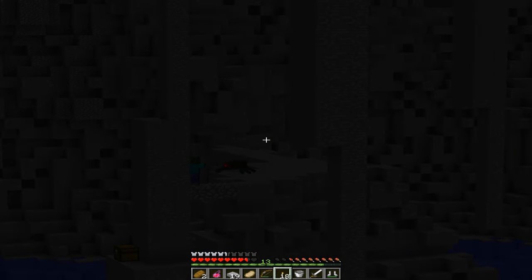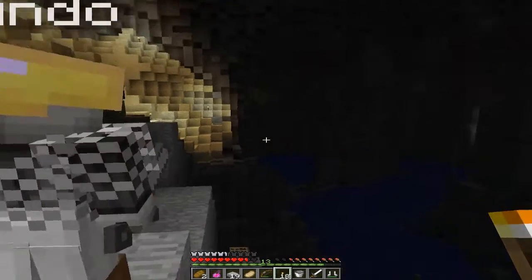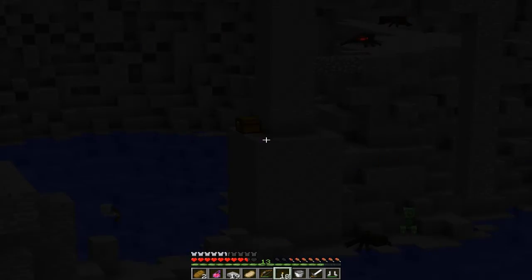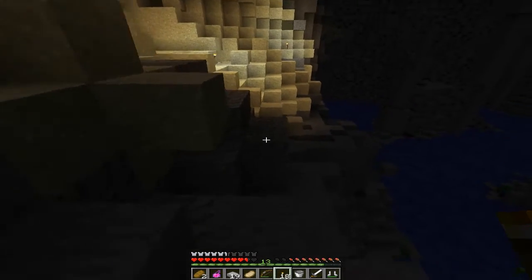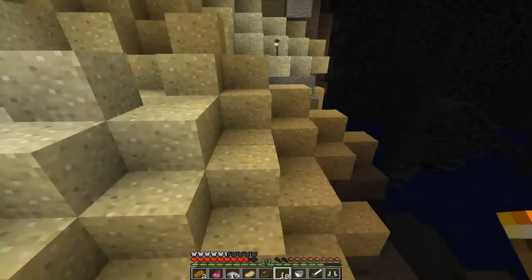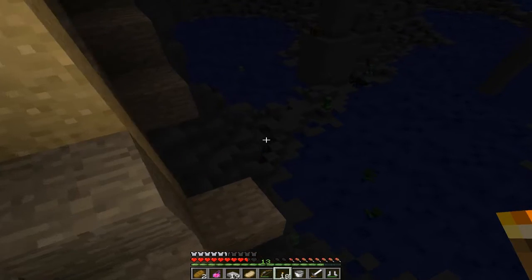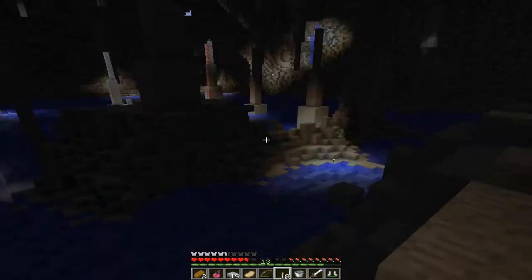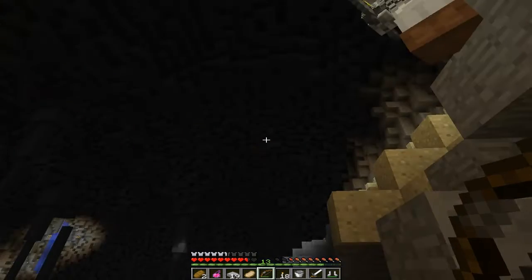Alright, let's head back. Wait — did you ever make a cobblestone bridge? Where? Come here. Look at that first pillar on the left — there's a chest on it. Did you ever get it? First pillar, come over here with me. Oh, that's a lot of mobs. I'll shoot an arrow at it. Yeah, I got that one. Okay.